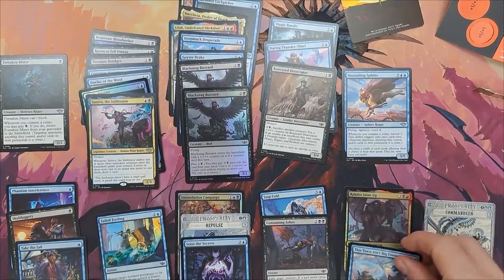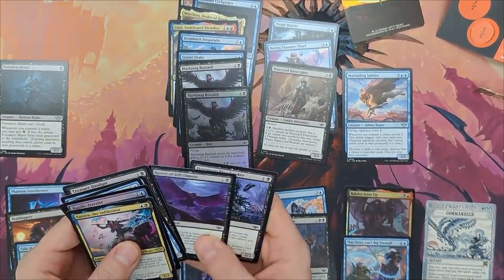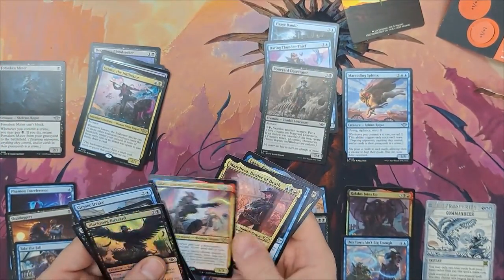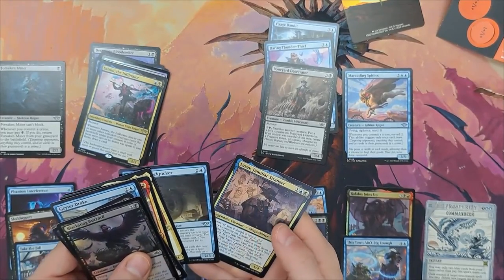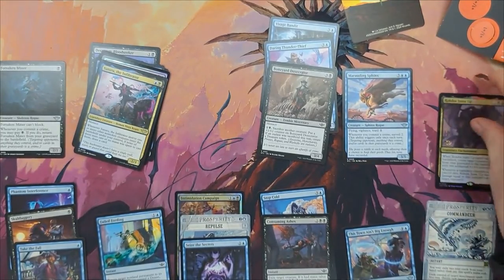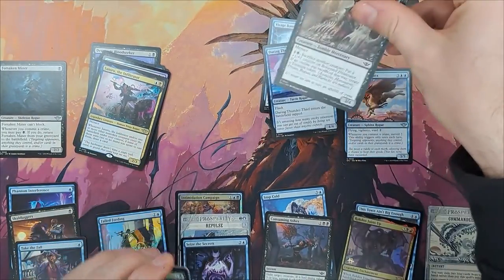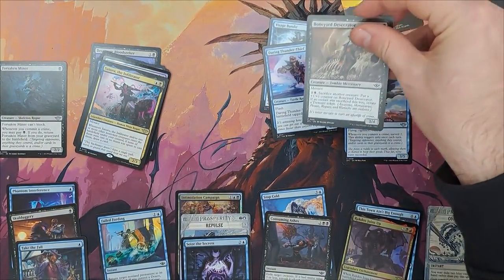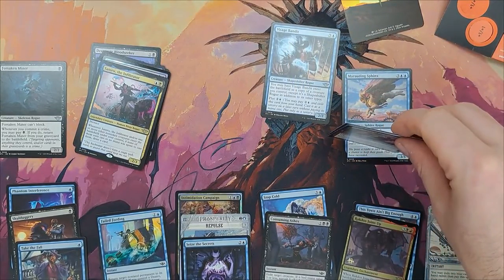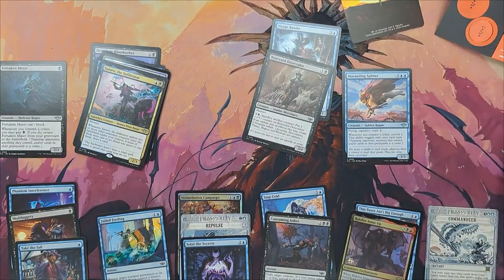Then I end up looking at the five-mana or more cards, and as you can see, I point at Rakdos Joins Up, checking how many legendary creatures I have in my deck so they can actually do something, because that card does nothing if you don't have any legendaries. It's just a simple reanimation spell. I end up wanting to play it, but because it's an off-color card — a splash card — I really need to justify it to myself, so I double and triple check everything.